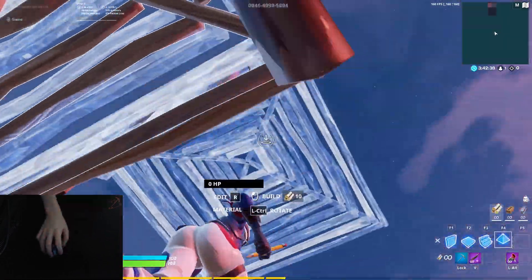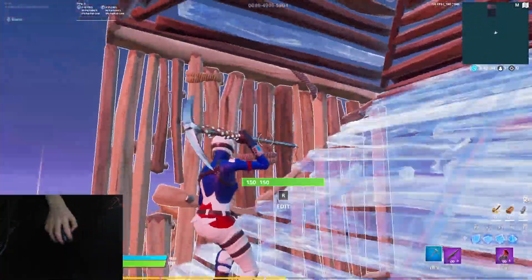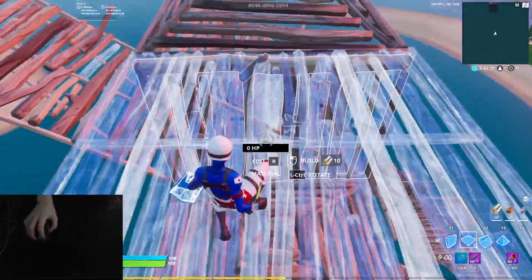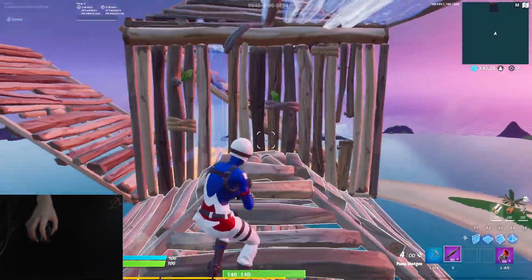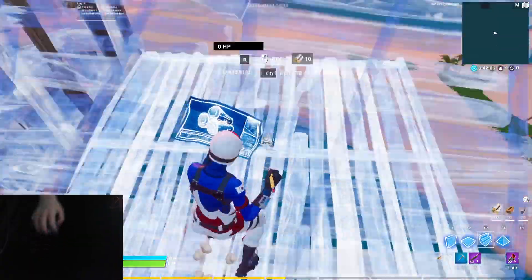If you jump exposed you're vulnerable, but if you place the wall before you jump — like this — then nobody can get a shiny shot on you because of all the structure. You place the wall before you actually jump so no one can get a shiny.